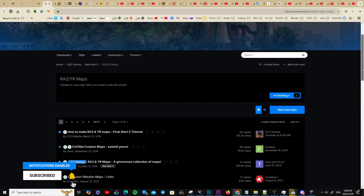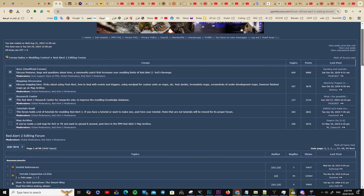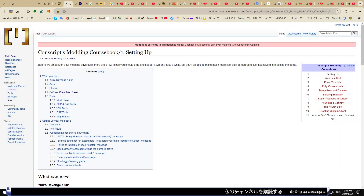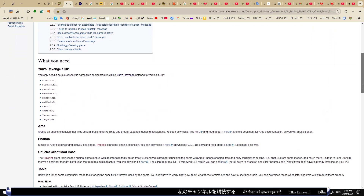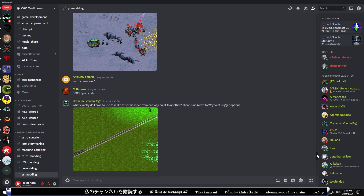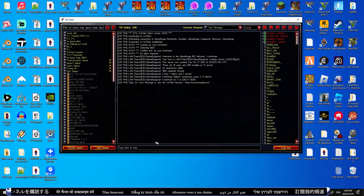CNCnet is a platform designed for developing and launching new mods for Command & Conquer games. It provides tools and a community for modders to create custom content and enhance gameplay. In this video, I will guide you through the essential steps to set up your mod on the CNCnet client, making it easier for you to bring your creative vision to life.